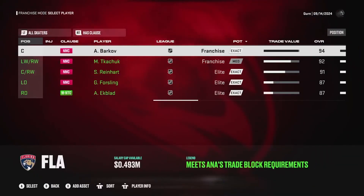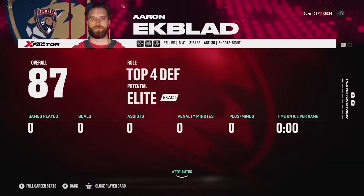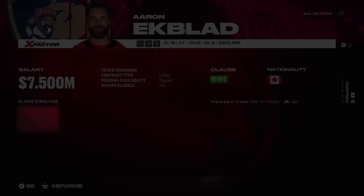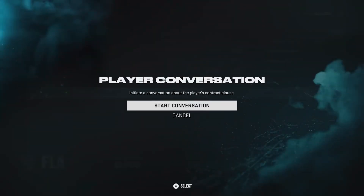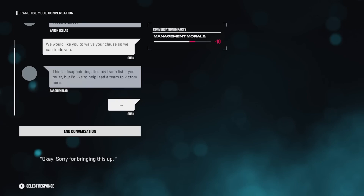With the addition of no-move and no-trade clauses, when you want to trade a player that has a trade clause, you need to figure out which teams they can or cannot be traded to. With Aaron Ekblad, for example, he has a modified no-trade clause. The new contract info screen shows the trade clause, how many years are left on it, and which teams you can trade that player to. He can be traded to 20 teams but has a no-trade for 12. If I try to trade him to a team he has a no-trade for, I'd need to convince Ekblad to waive his clause — if that persuasion fails, he's no longer eligible to be traded to that team.